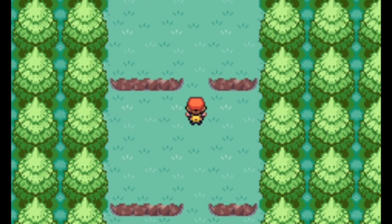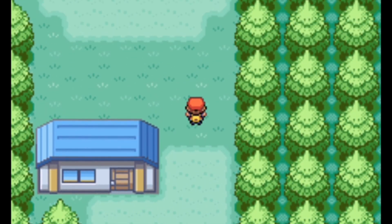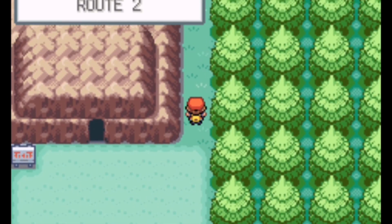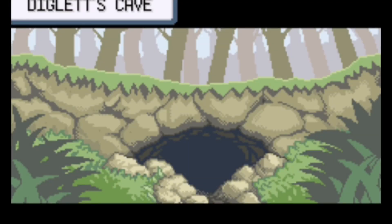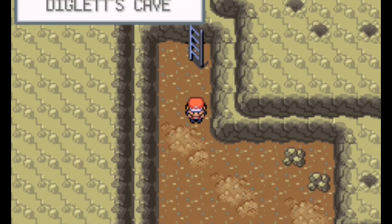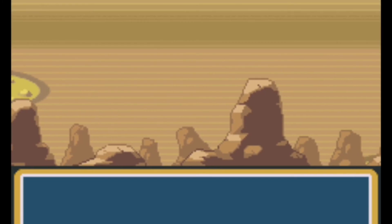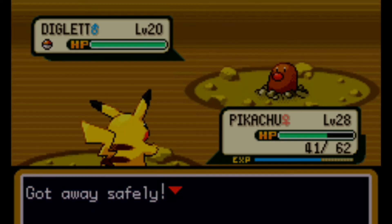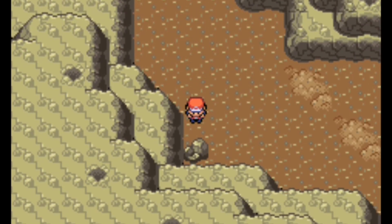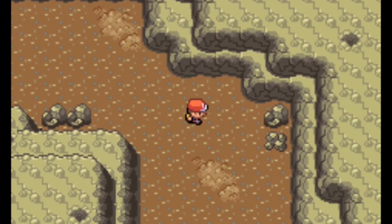With that being said, we're going to make our way back slowly to the Rock Tunnel. I think there might be an item back here — nope, there's nothing. Now we'll head back down through Diglett's Cave to Vermilion City and then head up to Cerulean City to take on the Rock Tunnel — well, part of it in this episode. Good thing that Diglett did not have Arena Trap, so we could leave.